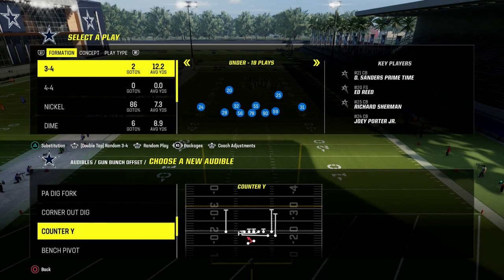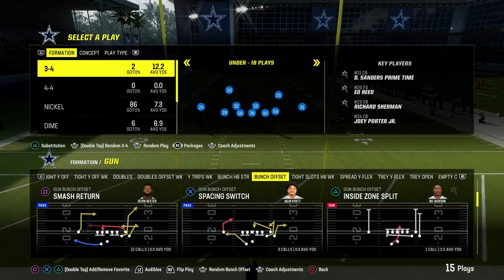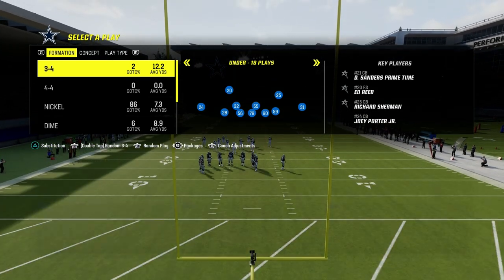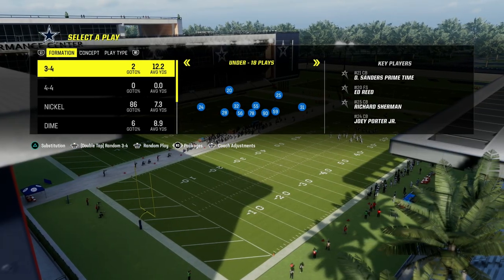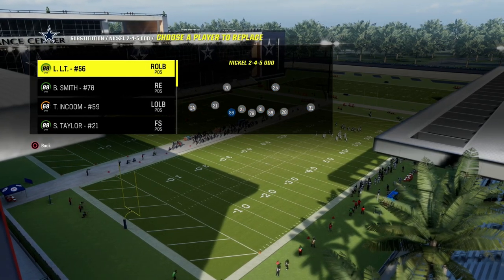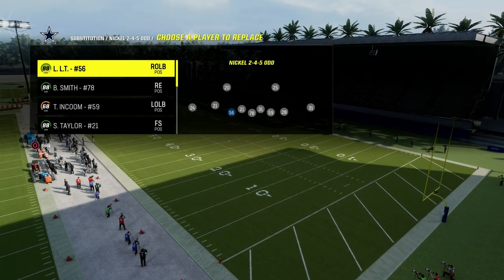If you guys want to get my entire 2-4-5 Odd defensive ebook, I'm going to put a link to that down in the description. You can get that by becoming a Patreon member. For just $10 you'll be able to get access to all of my Madden offensive and defensive ebooks, as well as all of the updates to the ebooks and any new ebooks that we release while you are a member.